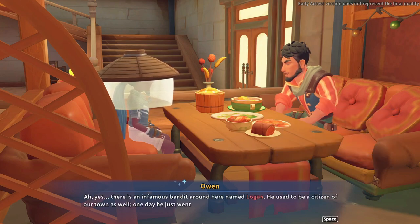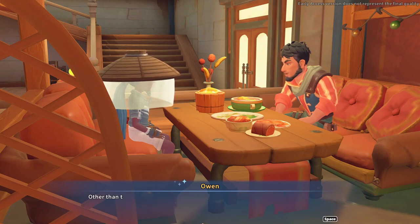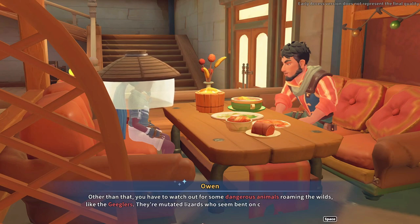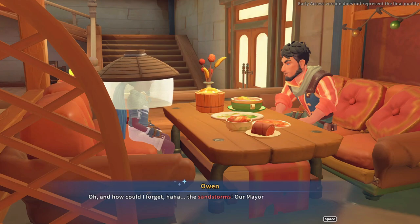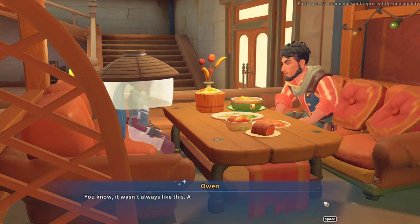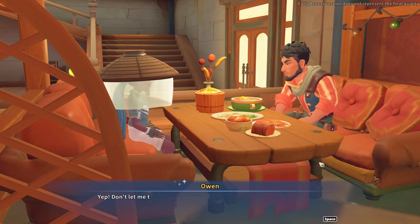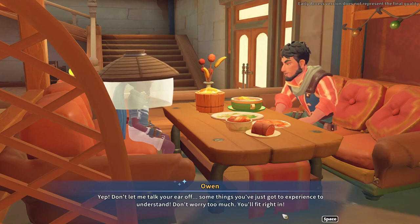There is an infamous bandit around here named Logan — he used to be a citizen of our town. One day he just went crazy and blew up a building. Being out here in the desert makes some people lose their minds. You also have to watch out for dangerous animals like the Gigglers — mutated lizards who seem bent on causing trouble. And how could I forget the sandstorms? Our mayor is out in the desert right now trying to stop the winds from blowing sand over what little greenery we have left. A lot of people have left and I can't really blame them, but there are still people who love this town and we'll all be sticking around for better or for worse.